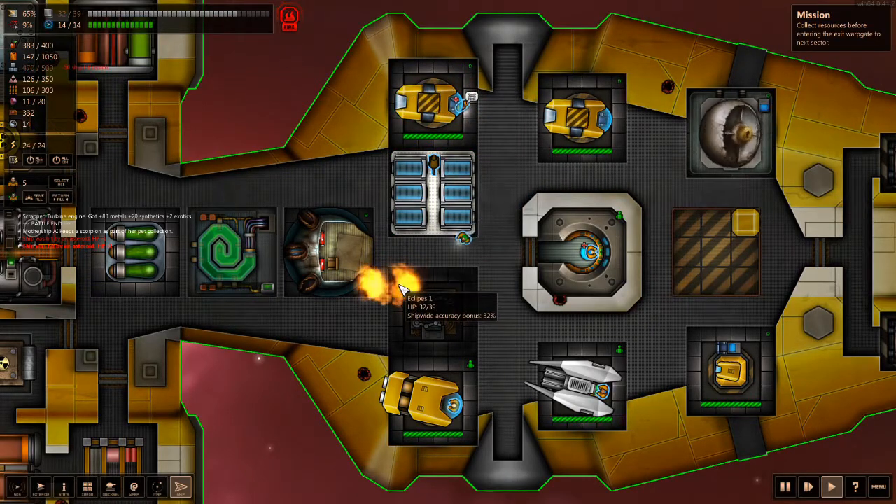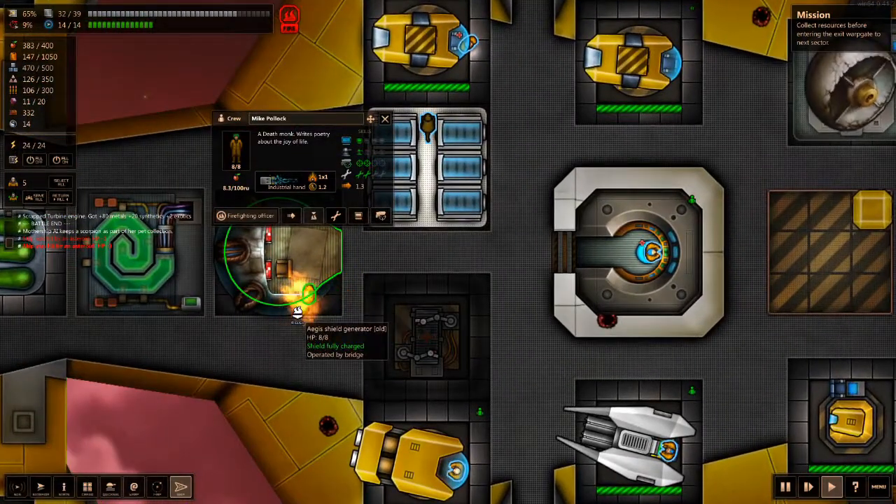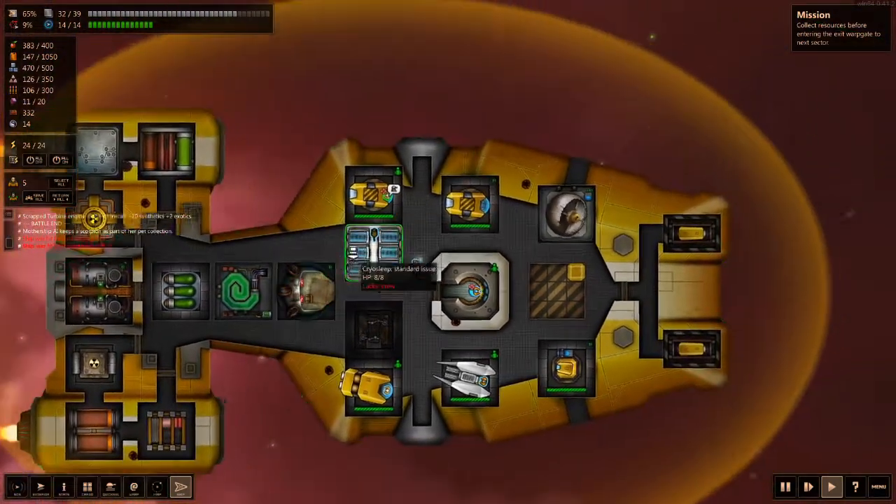Why do asteroids suck so much to fly through? I really don't like them. Dealing with the fire, I guess. How you deal with fire apparently is you stand inside it and breathe out blue glowy goo. Our guys are a little bit hurt too. Oh well, no matter.